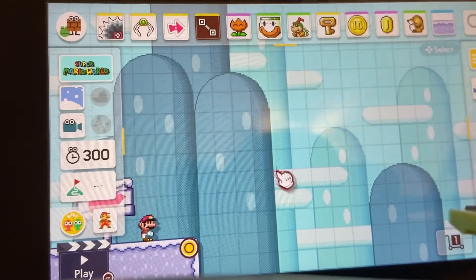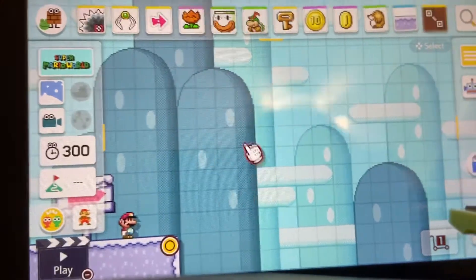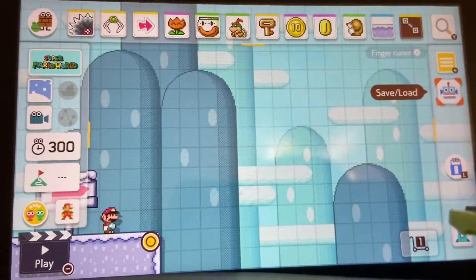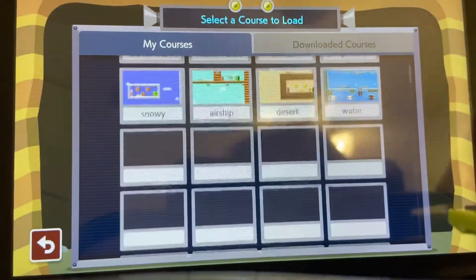Okay, so this is Mario Maker. The last time I did a tutorial video they updated it, so let's go ahead and go into stuff. In order to start, it'll load up and say 'make' or 'play,' and then you can play or go into 'load' over here on the side and click one of these empty spaces.